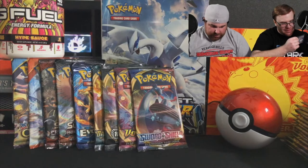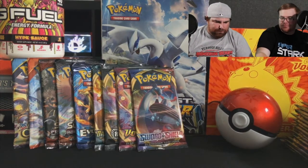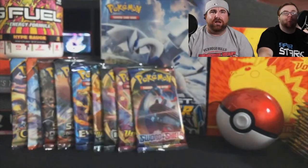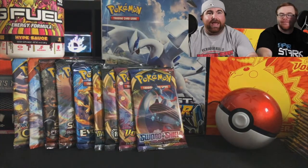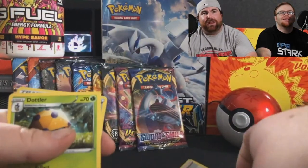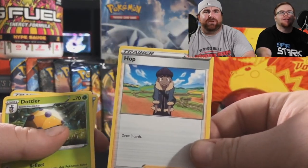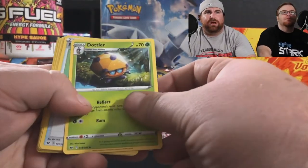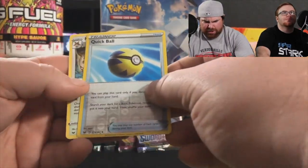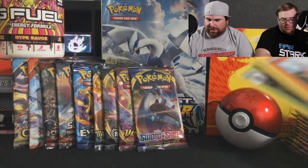We only have two more Sword and Shield packs, then we'll move on to Burning Shadows. Code card — put it in, gone. One, two, three, four. Card trick — Grass, Fire! Determined today. If anyone's playing Sword and Shield — I hate Hop. Hop is the most annoying character of all time. Here we go: Gunk Shot, Galarian Meowth, Scorbunny, Sinistea, Quick Ball, and a Noctowl. Love Noctowl — he's the ghost. Every one of these packs has been pretty garbage except for one.